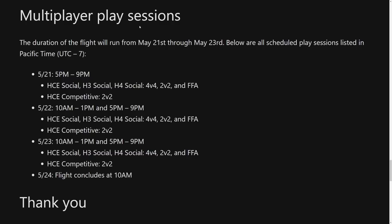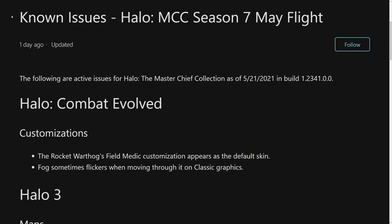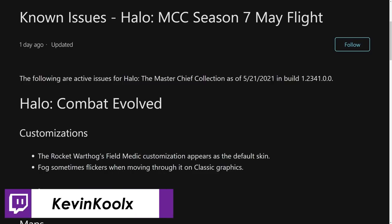This is going to be the shortest flight we've ever had — it's only for this weekend and will end on May 24th at 10 a.m. Pacific Standard Time, which is Monday morning West Coast time. Now I'll go over the main known issues for this flight. For the full list, check the link in the description. I also stream every Tuesday and Thursday evening West Coast time on Twitch if you want to play some games.